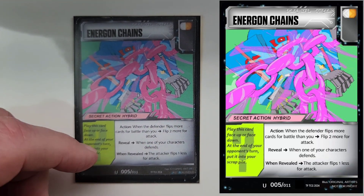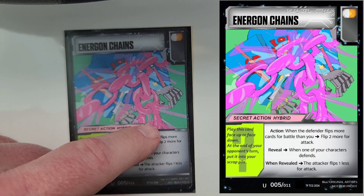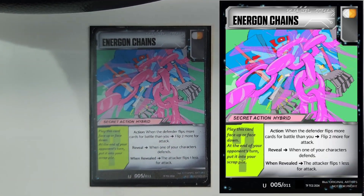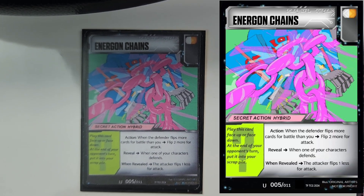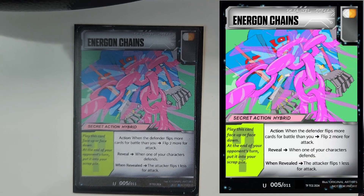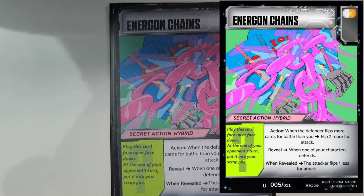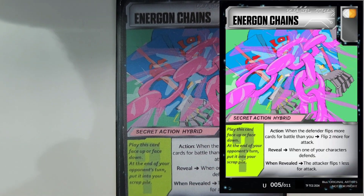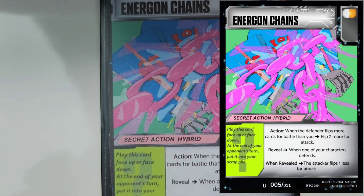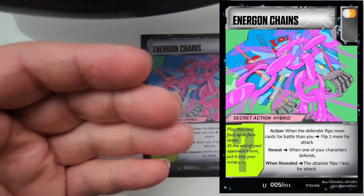I could have used the word 'oppress,' but since this seemed so significant to the secret action card itself and against them without affecting you, the word oppress didn't feel right here. This is Energon Chains. I took the pink for the energon chain from an image of the actual energon cube from the G1 show and used that color. I could have done a little better on the detail, maybe the shading — I've just been so busy. I'll put it up digitally too. I'm not a bad artist, I'm just an impatient artist.